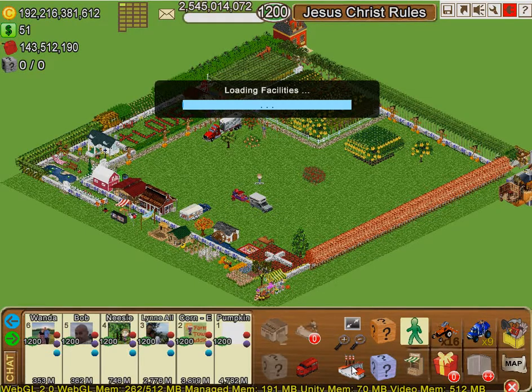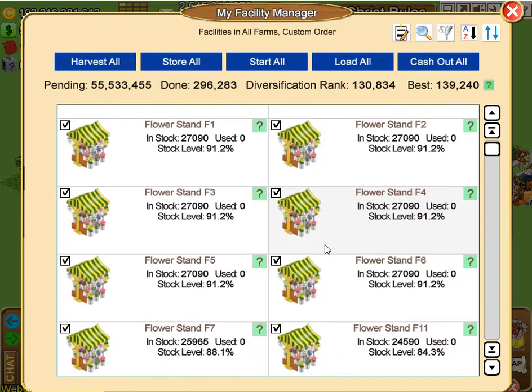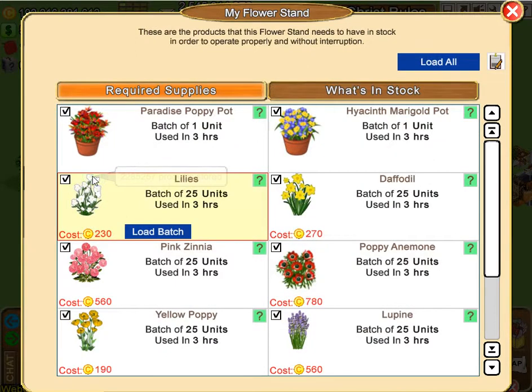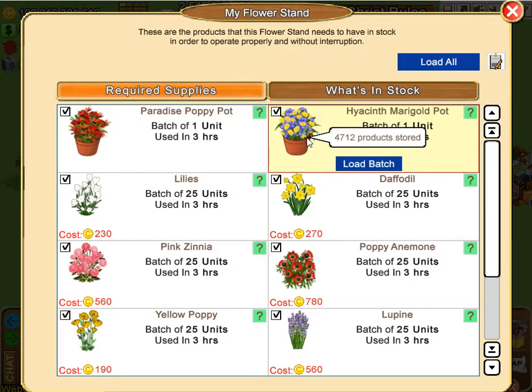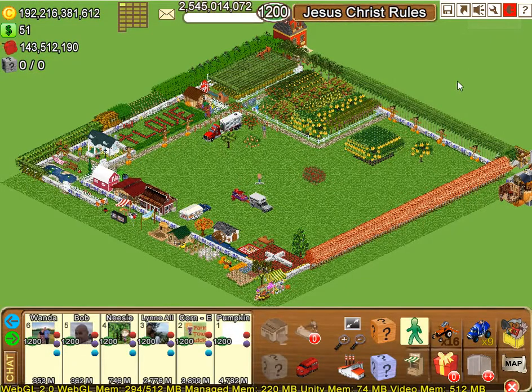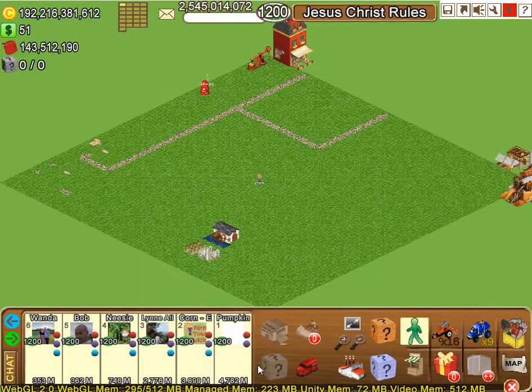I'm going to work on the flower shop because I own a whole lot of flower shops — about 13 or 15 of them. I'll open it up and show you where I've only got 4,712 products stored here, same with the hyacinth marigold pot. I want more of those. So since I don't own this flower shop, I'm going to go to my neighbor Denise's farm. But it might be easier to hide everything except for regular facilities — that way you won't be loading up all the other stuff on the farm.